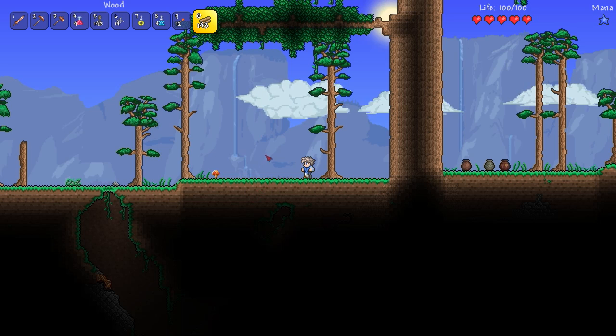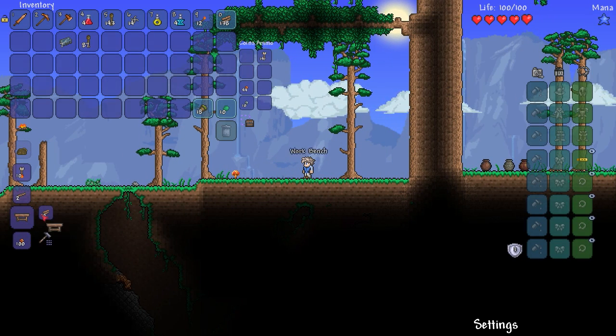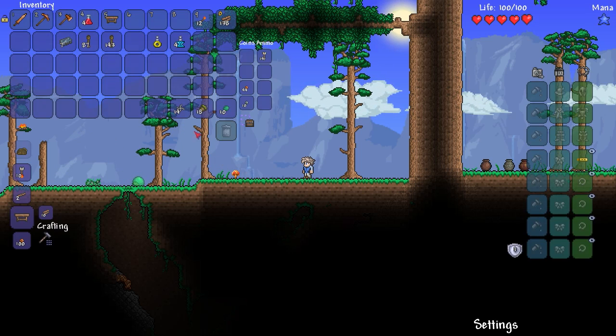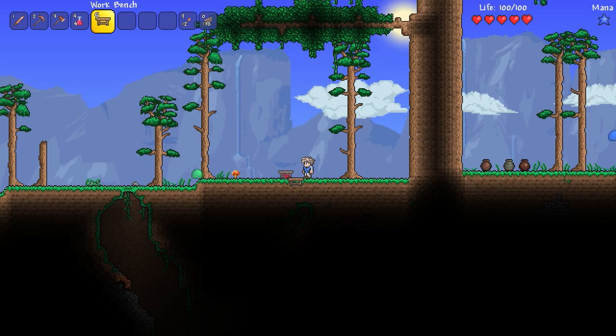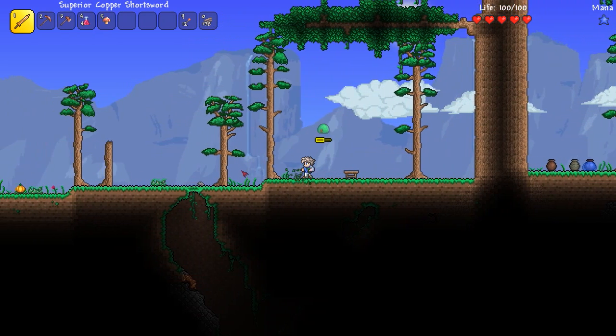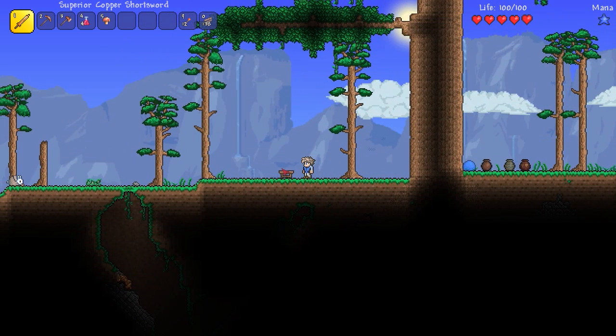Let's build a house in the tree — why not! First thing I need is a workbench. I've got shurikens and some potions — a recall potion. I'm gonna drop my workbench down here for now. I'll kill this slime and then I want to build some platforms to get up the tree easily, that's my plan.